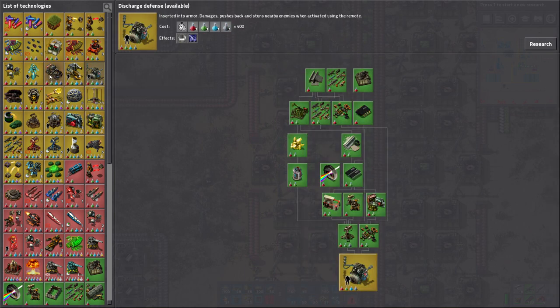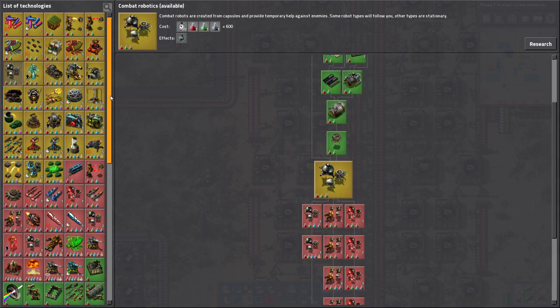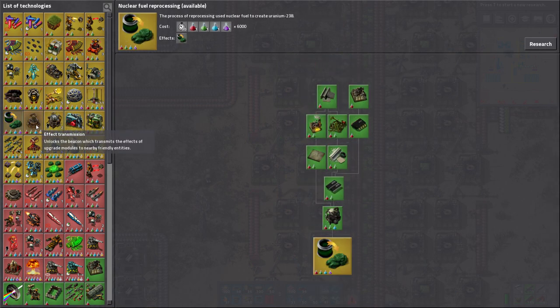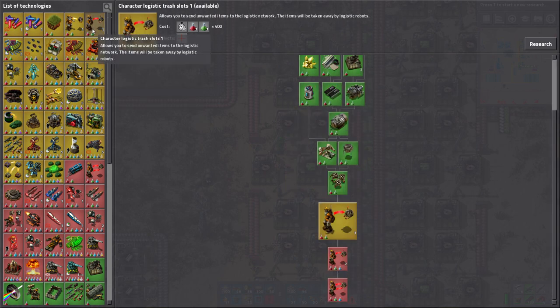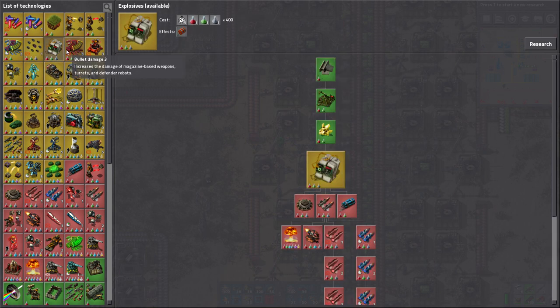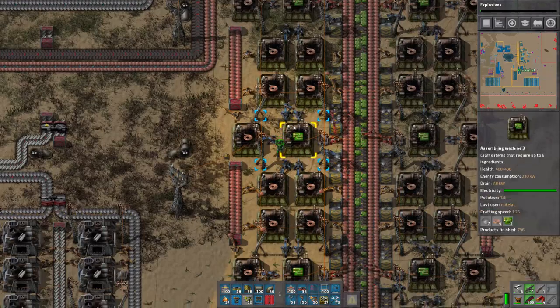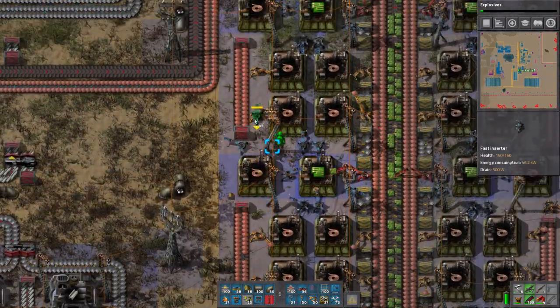We can get tanks now. I was going to show you tanks at some point. These are some of the more worthless upgrades that we're never going to use. There's stuff that requires a great deal of resources that we don't care about. Grenade damage doesn't really need anything. Explosives would be good — I think you guys like the boom boom, so we'll go into that.